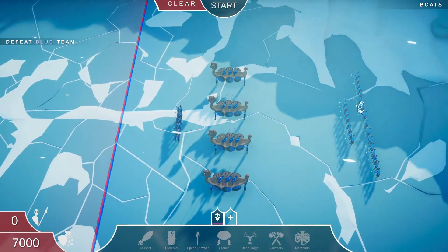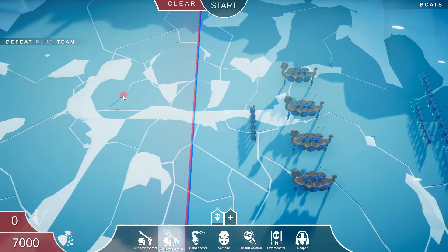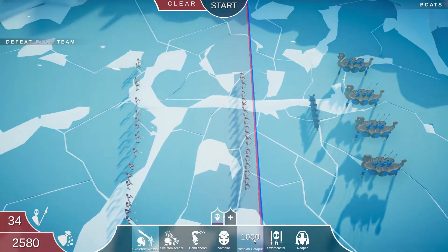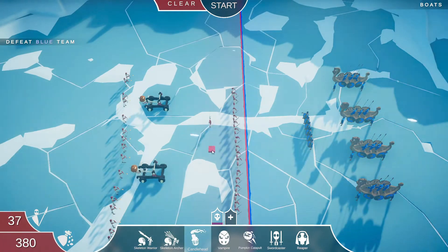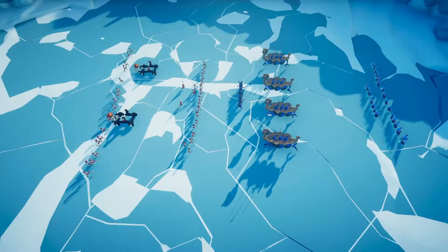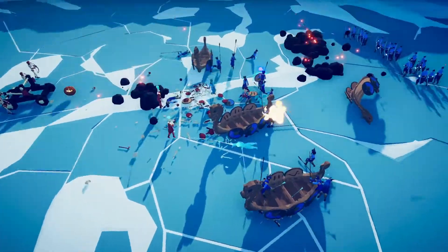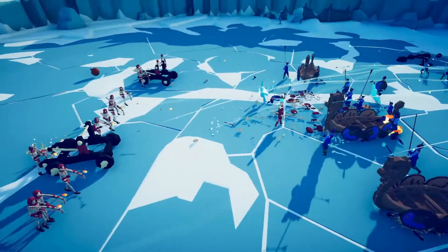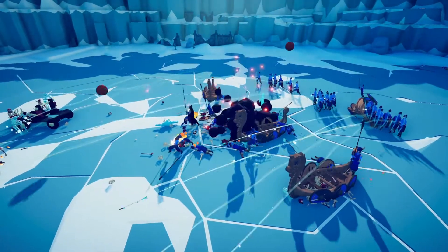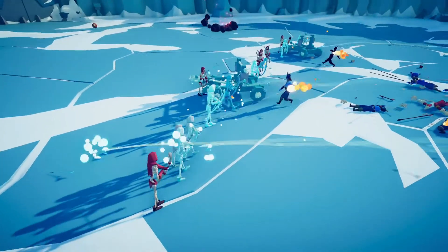Next we've got longships, ice archers, and some brawlers. I'll put in my own archers and a bunch of skeleton warriors, some catapults, candle heads, and two more warriors in the front. The goal is to try and get rid of these ships first. Okay — the ships are gone, so my archers should do some good damage against these guys.